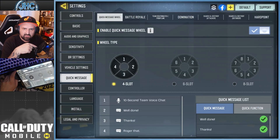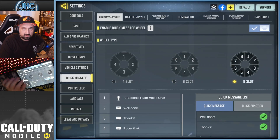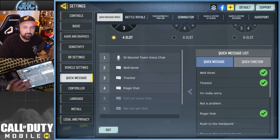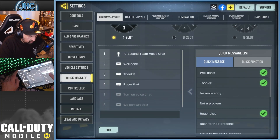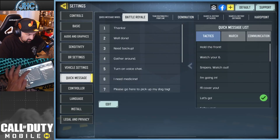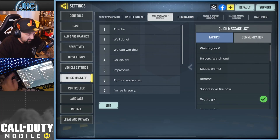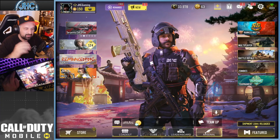There's also a quick message update in the settings. You can choose a wheel — just like emotes — and select if you want four, six, or eight quick messages. If you want to keep it simple, choose four and select which messages you want on your wheel. You can also select which ones for BR, team deathmatch, frontline, domination — they have different messages for every game mode. I'm not a big user of messages, I just play solo.